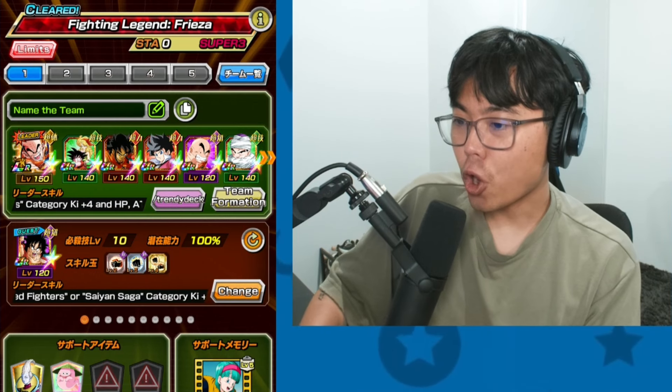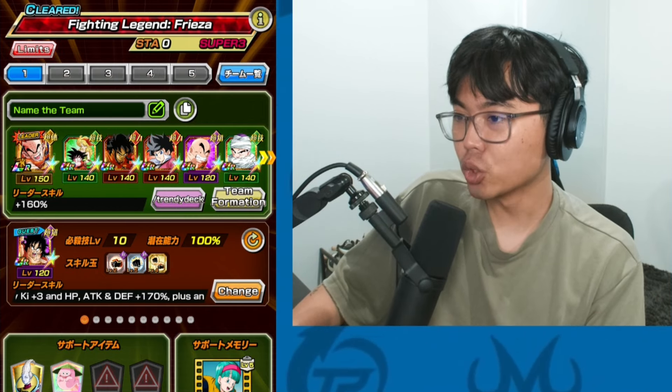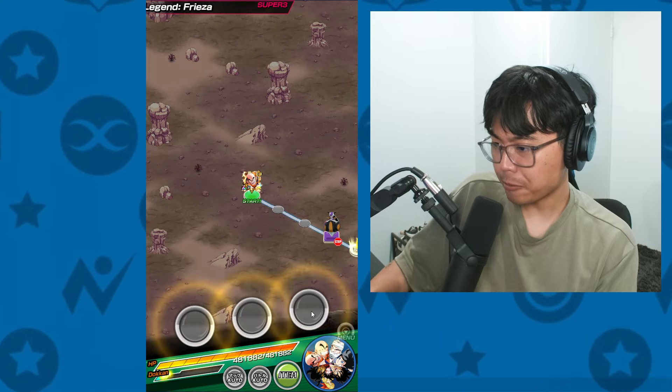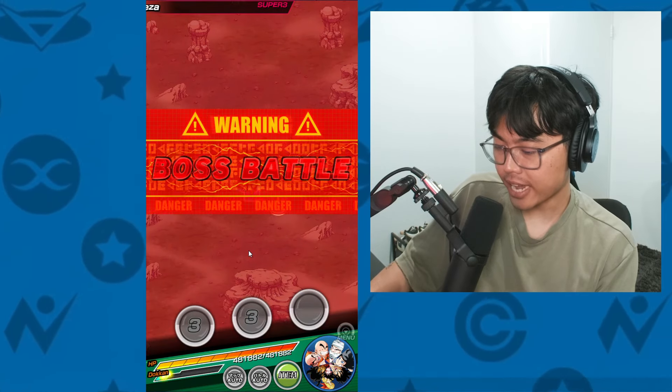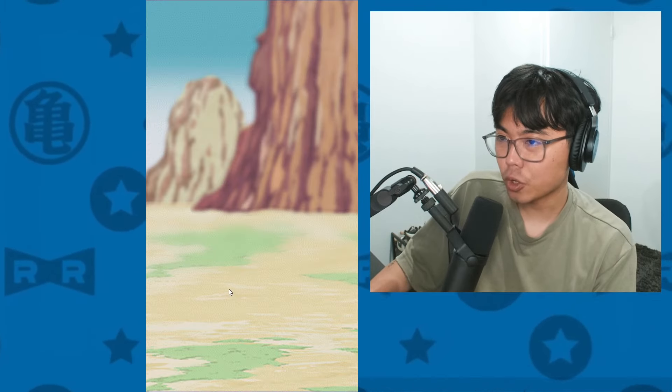We'll be running them under Earthlings here. We got LR Krillin as the leader, and Yamcha is the 200% Earthling leader. We're doing the Legendary Freezer event because I want to make sure I have enough time to see the 5 turns. Being in the second slot means turn 7 is when the debuffs are gone.